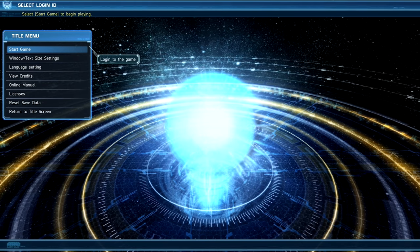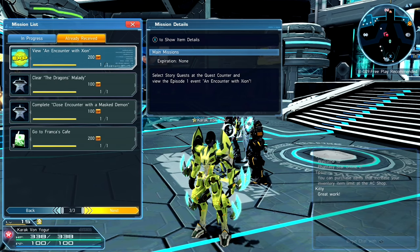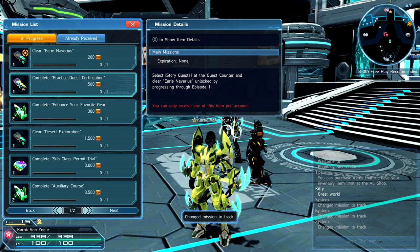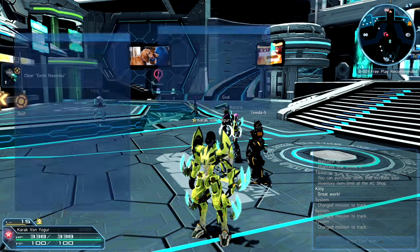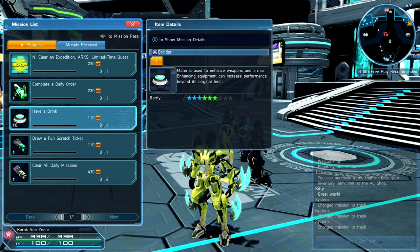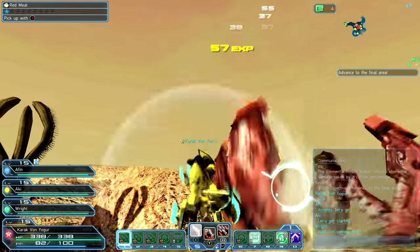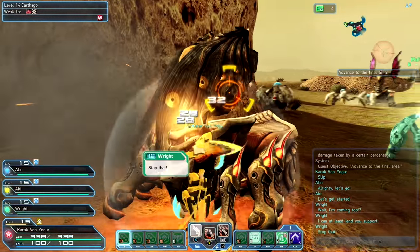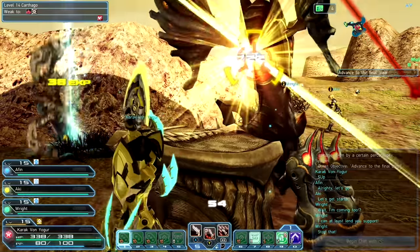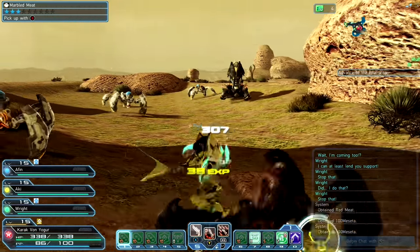You play as a member of Oracle, a spacefaring group that checks out new planets for potential colonization candidates. You're a member of ARCS, the initial reaction force, and you go down to various planets to not only beat the life out of every natural creature but also explore a backstory involving a group known as the Dark Falz. The real gameplay cycle is not really about the story - it's about new locations, looting and scooting around hub locations, collecting and killing harder creatures to get better items.